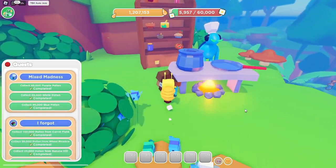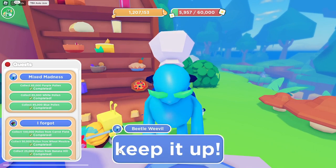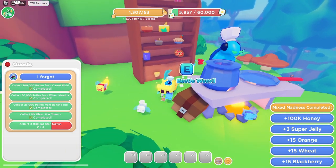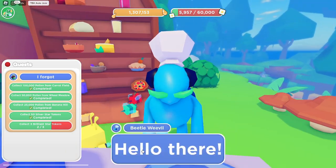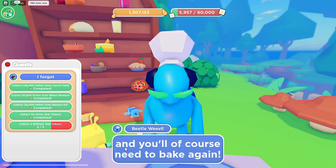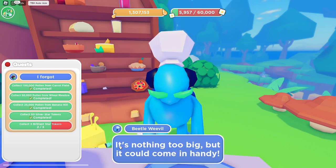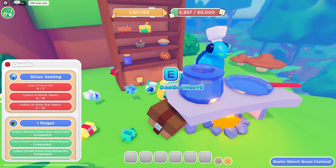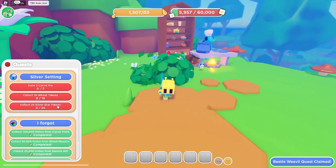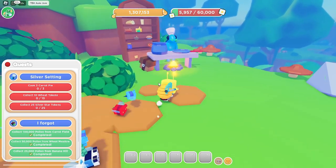Finishing and turning in the chef B quest — the NPC says they're proud of quick progress. Nice rewards received. The fifth quest requires collecting silver stars and baking again — there's a special prize promised after completion.